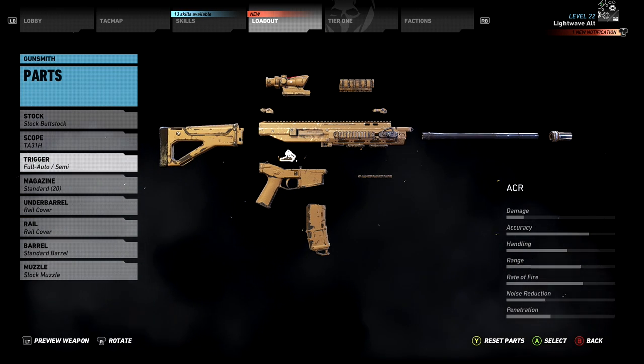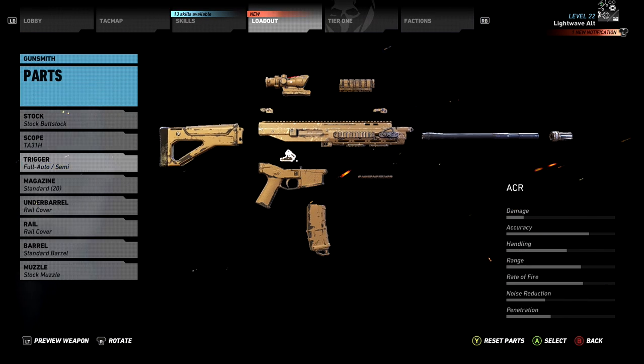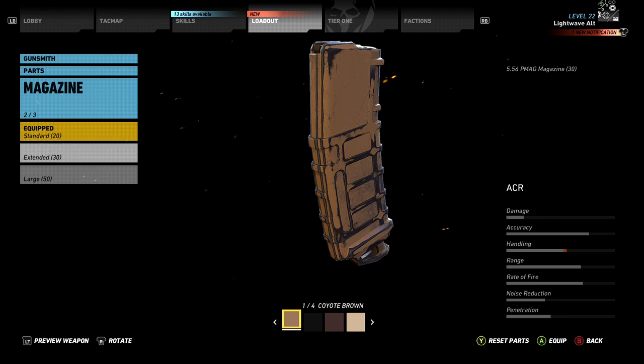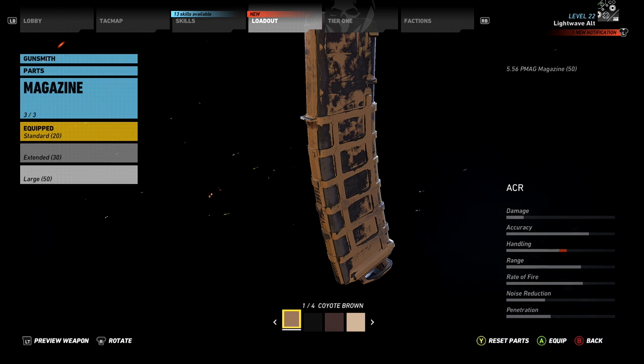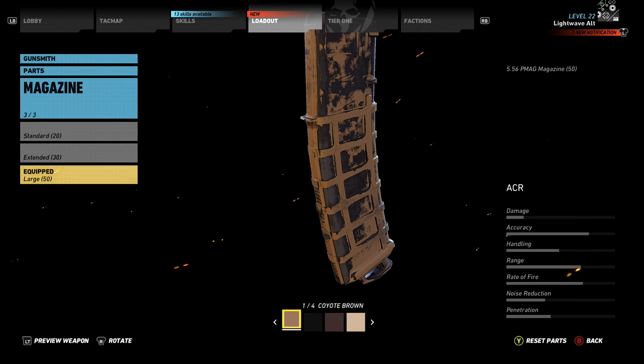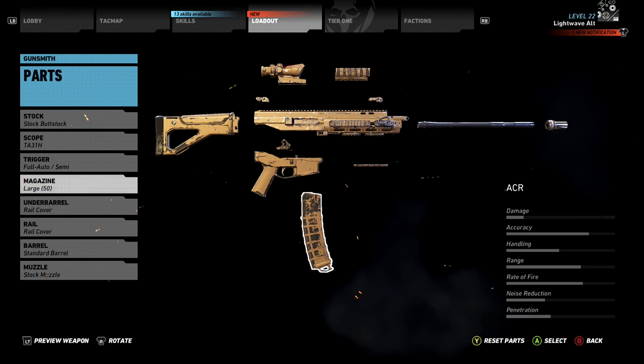There's no customisation with the trigger option, but I use the gun on full auto. All the Assault Rifles have a 20 round standard magazine which is nowhere near enough for me. Even the 30 round extended mag doesn't last long, so I opt for the 50 round large mag for the ACR, which massively reduces the amount of reloading required. I hate reloading at the wrong time in the middle of a firefight.